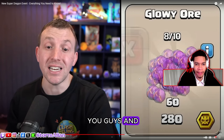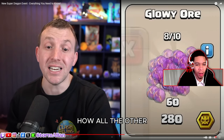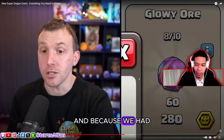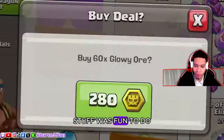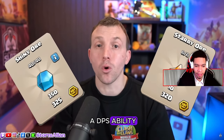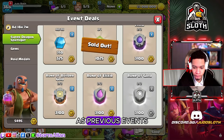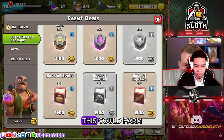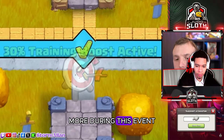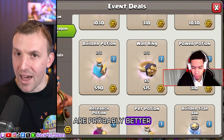I remember talking on stream about how unfun the Warden is to use compared to other heroes — the Queen had the Giant Arrow and fun abilities, but the Warden just didn't have that. Now they've finally given him a DPS ability, which is great. My advice otherwise hasn't changed: I would not go for any of the runes since you can farm loot anyway. With the training boost you'll farm more during this event, so books are decent but potions are probably better — builder potion and research potion.